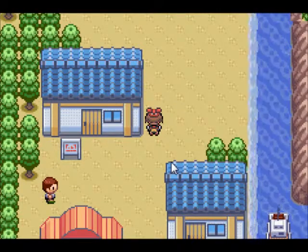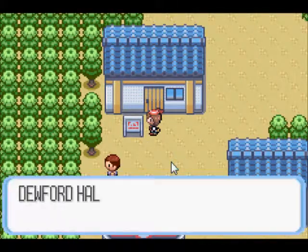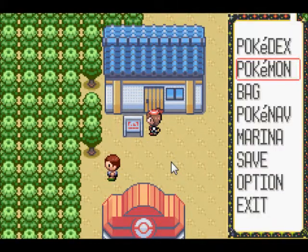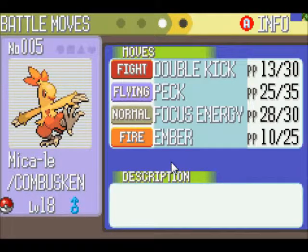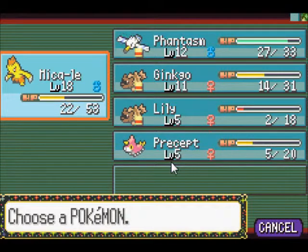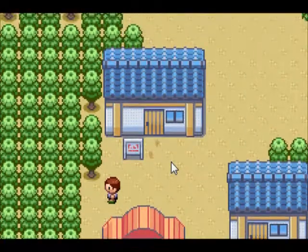So basically you can go north from here and reach the place where there's a package I'm supposed to be delivering, but there are also trainers along the way. Once I start going north I won't be able to turn back, and as you can see my Pokemon are pretty beaten up. So what I'm probably going to do is burn the rest of Mikale's Power Points, maybe gain a level or two. There's a pretty big disparity - 18 versus 12 versus 11 - but I'm not sure there's a whole lot I can do about that.